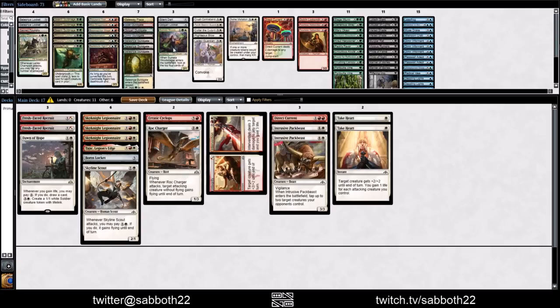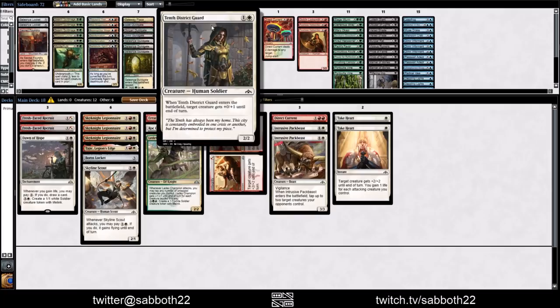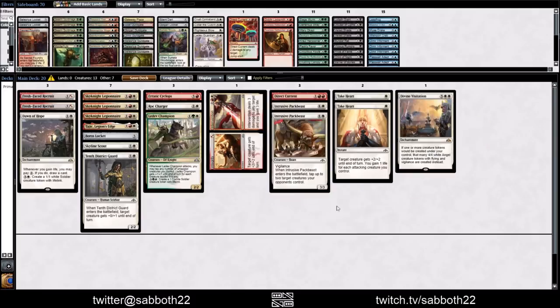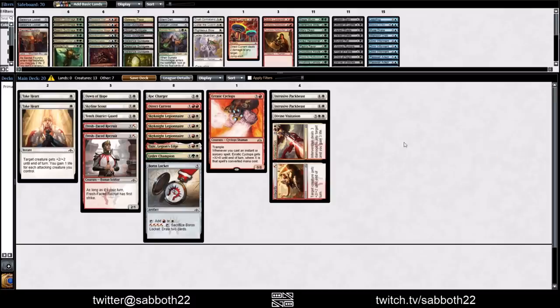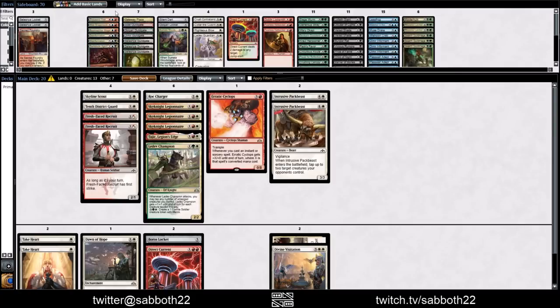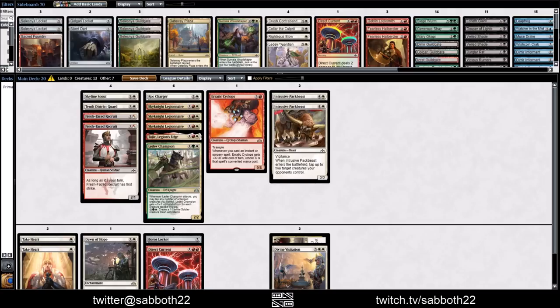Our curve doesn't look too ridiculously low. Some of our creatures are much better than others. Let's put in the Champion — this card's going to be a good payoff here, and then we have some Lockets. Tenth District Guard. I'll try out Divine Visitation — it's just one card in our deck, and it goes really crazy if we get it going with either the Champion or the Dawn of Hope. It's probably enough to make it exciting. What we're going to ignore is Dimir and focus on the Naya combination. We don't want blue, we don't want these gates, and we don't have any gate payoff.